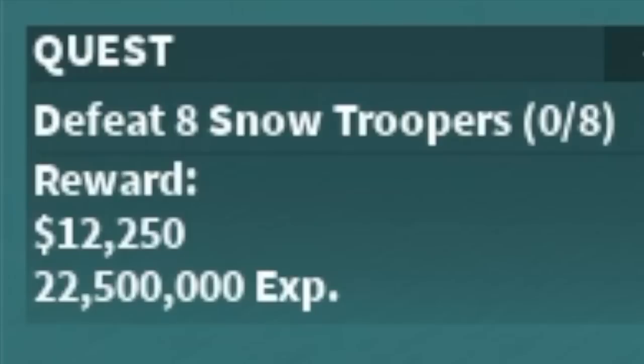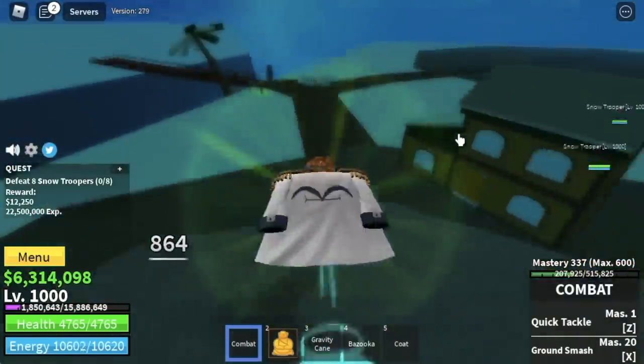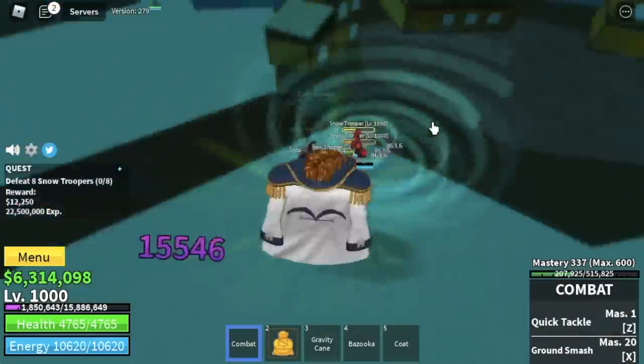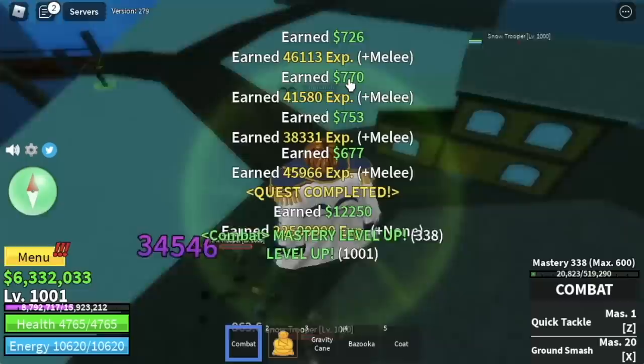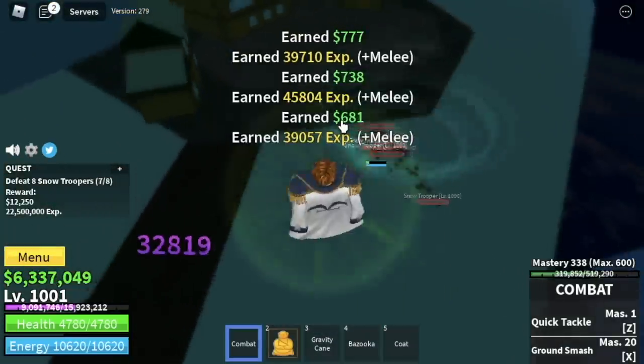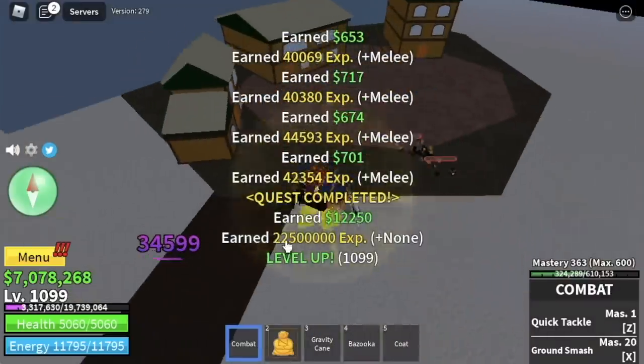Our target here is the Snow Troopers. We're going to skip the next quest and focus here. Lure 4, use your left clicks, activate your observation haki, and that's it. Additional information: this is the island where you can buy the Superhuman fight style. We're going to leave this area at level 1100.